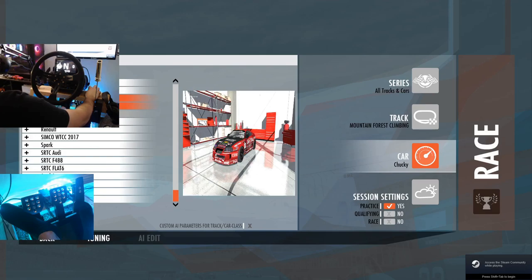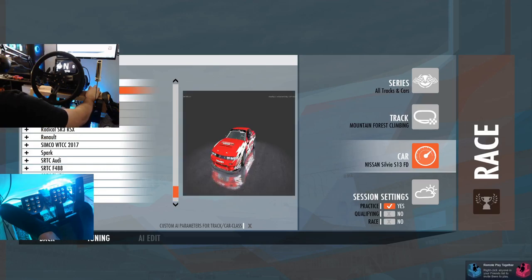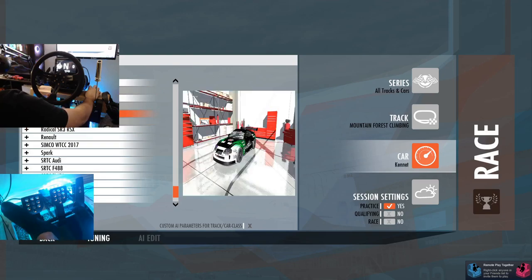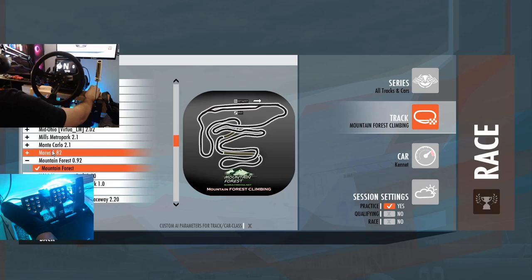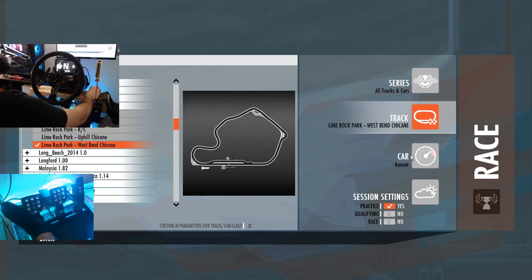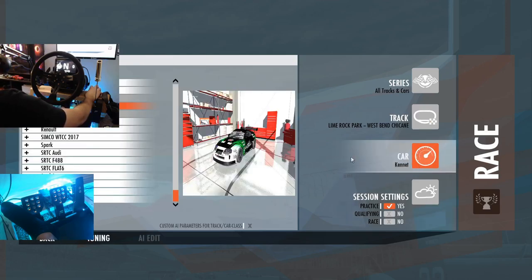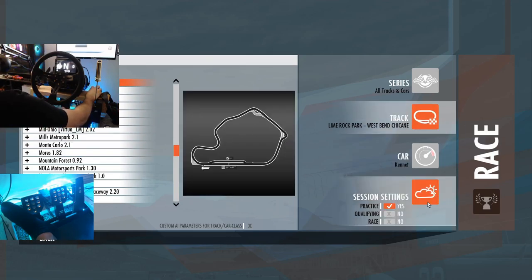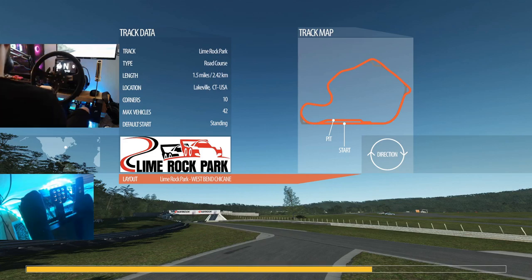We have a Toyota Supra with three different liveries — I believe this one's a V8, and this one's a turbo, which is the one we're going to be using. We also have Daigo Saito's car, but we're going to take out the Supra today. We're going to a mountain forest track I've never driven — downloaded it, looks really technical and fun. But first, to get our bearings with drifting in rFactor 2, we're going to go to a track I know: Lime Rock Park. Definitely an awesome track for drifting.